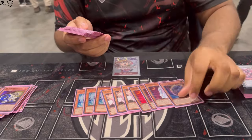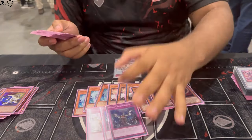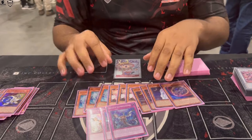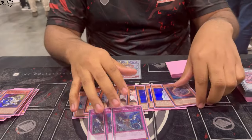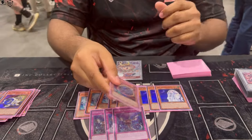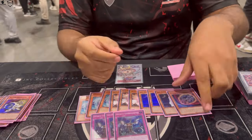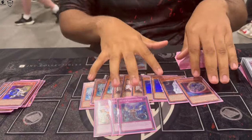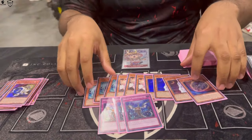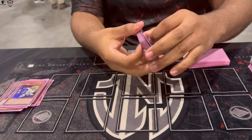For the hand traps, the monster hand traps, we played three Valer, three Ash, three Mourner, one Nibiru — shoutout to G — and three copies of Infinite Impermanence. The idea was these 12 hand traps are better than all the other hand traps in the game. You kind of have to play Cross Out so you don't get destroyed by it, and it helps push going second. With Cross Out you have to have it, but these 12 are the good hand traps. The rest are bad, Droll is bad, so we just played those 13.